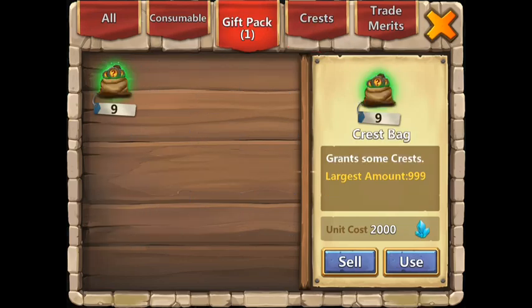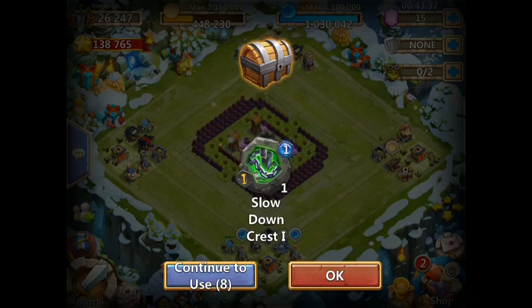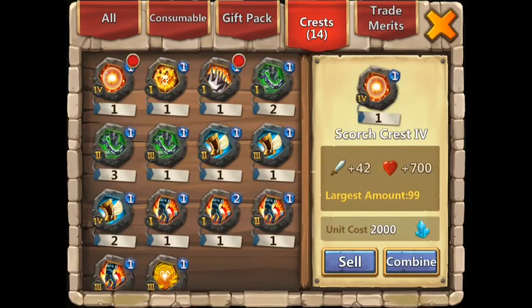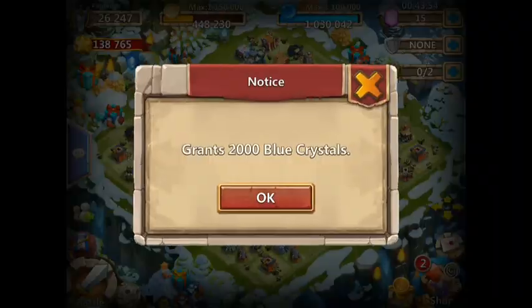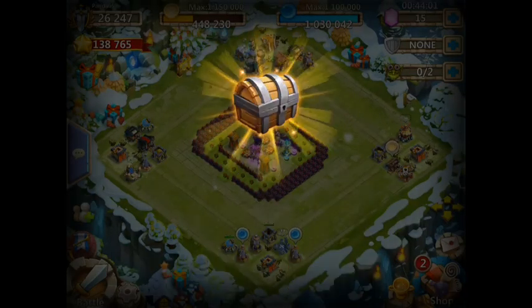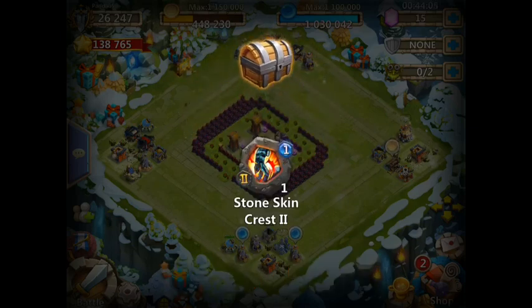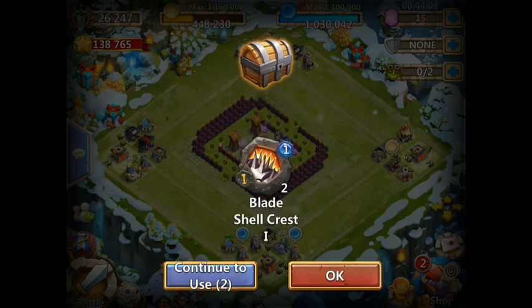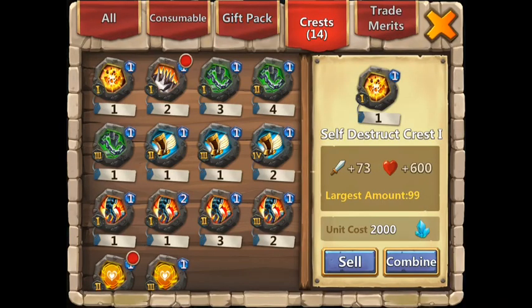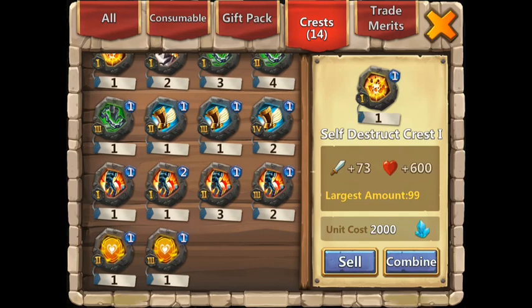If I get a dragon before Pumpkin Duke I will scream so bad that I will never stop, and if you hear that scream you will be deaf — not dead, but deaf, like you can't hear. Just in case you didn't understand me. Okay, we have some left — six crest bags. One, two, three, four, five — okay, I can use everything now. Okay — like that.